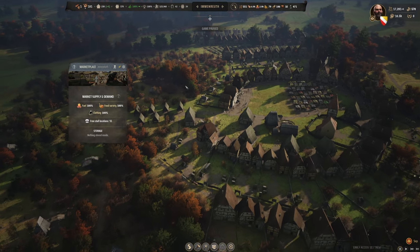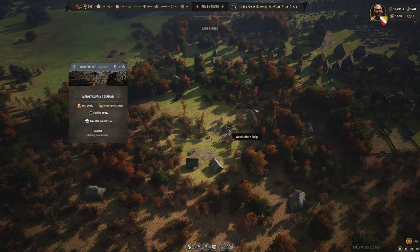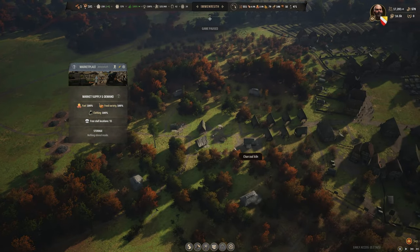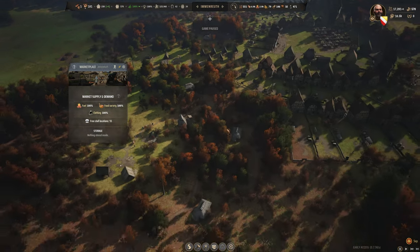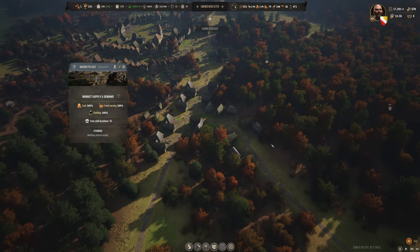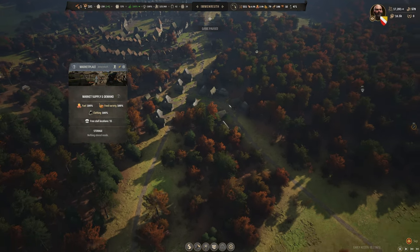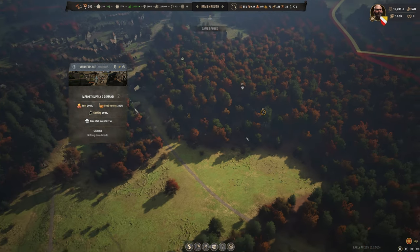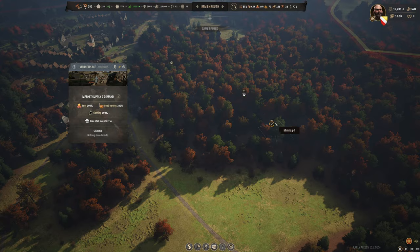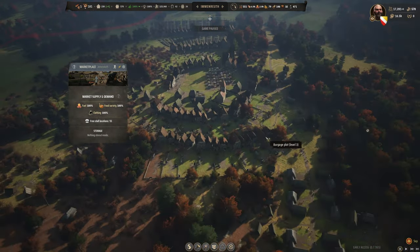The main driver is going to be the things we set up, such as the blacksmiths, the joiner shops, the cobbler shops, and pretty much the armorers. The village has 2 logging camps, 2 woodcutter lodges, 2 charcoal burners, a saw pit, and a bunch of forester huts. The main driver of our economy is the trading post. We have a rich iron deposit here, and that's pretty much mandatory for this gameplay.